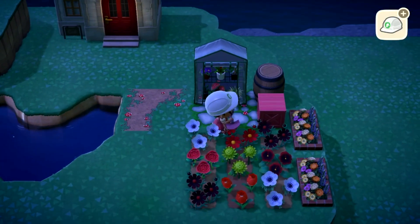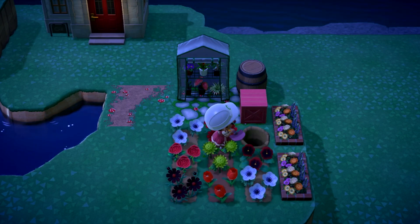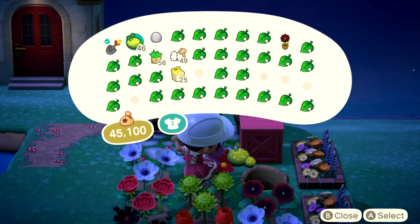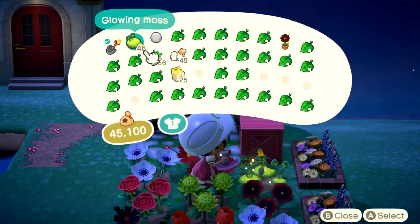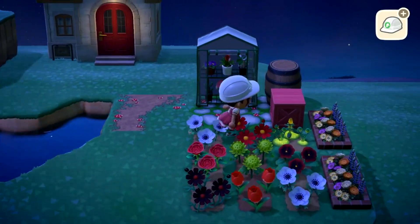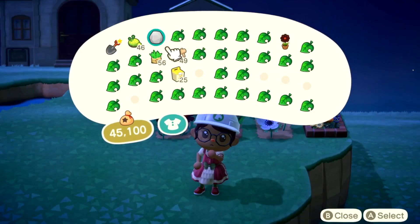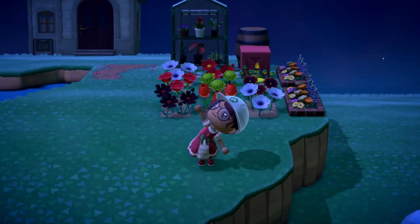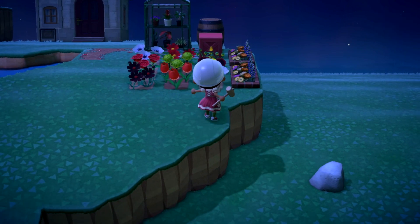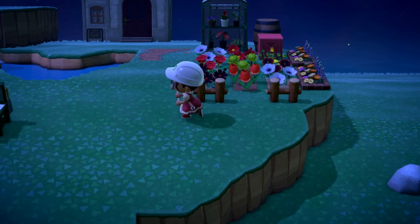You know what I'm going to do back here? Instead of a black cosmos, I'm going to plant a glowing moss - just for the funsies. That's cute. And then let's build a little fence in front of it.